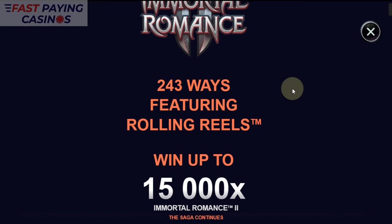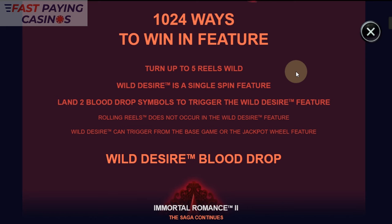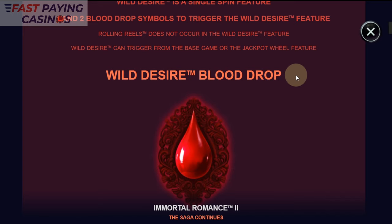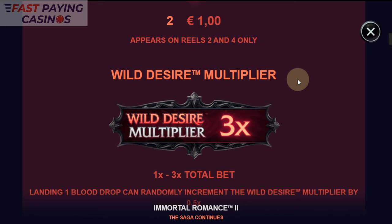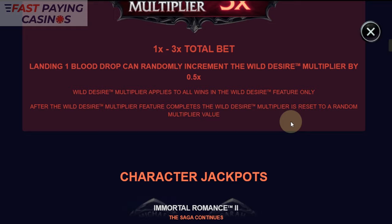It's a 2-4-3 layout — we've only got rolling reels this time. Wild Desire goes to 1,024 ways, so that explains the pay structure. Rolling reels obviously don't occur during Wild Desire. The Blood Drop appears on Reels 2 and 4 only — that's how you trigger Wild Desire. Landing 1 Blood Drop can randomly increment the multiplier.